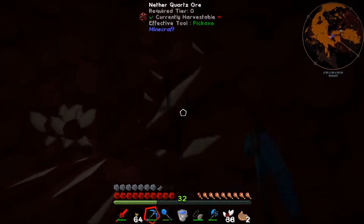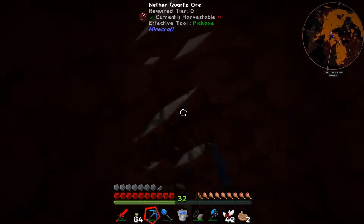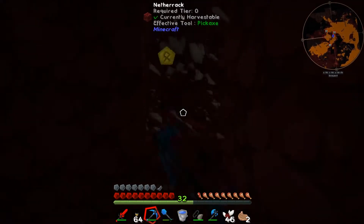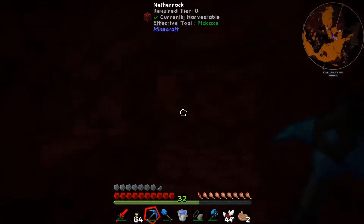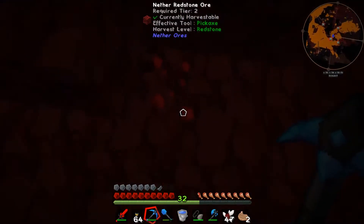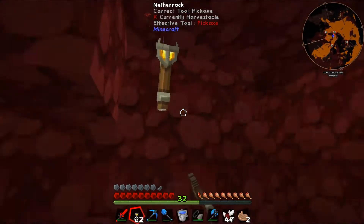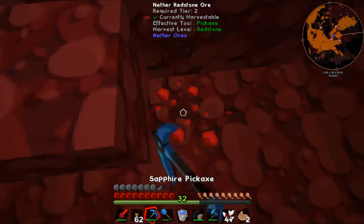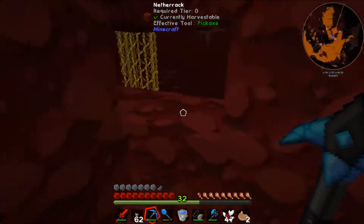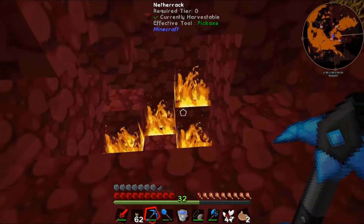I want to grab a fair amount of this stuff. Something else I want to start working on is getting a Smeltery from Tinker's Construct so we can start looking at getting some better tools. I also want to grab some nether rack. I'll throw a torch or two down to keep things lit, and we'll grab some of this redstone.